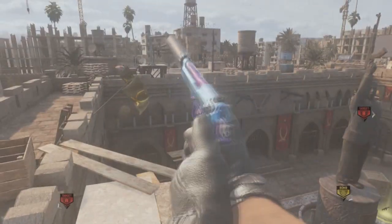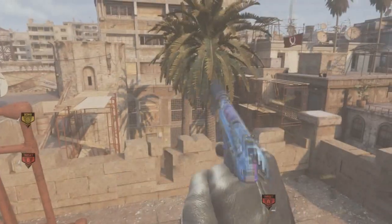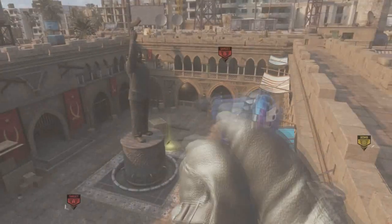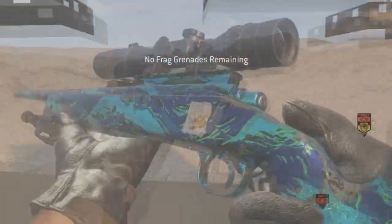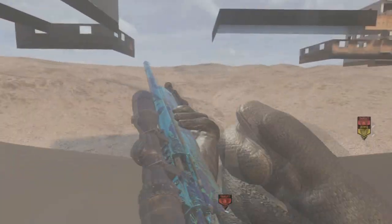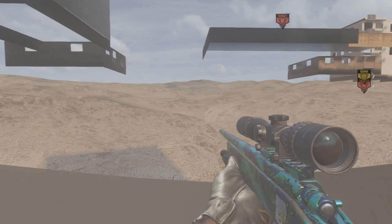What's up guys, it's Ovely215 here, and today I've got two glitches for you. I've got a how to get out of the map showdown after patch glitch, as well as a new inspect your gun method or glitch, however you want to call it, after patch as well.